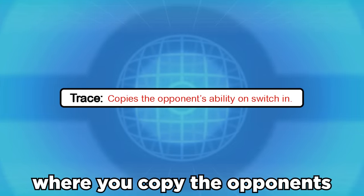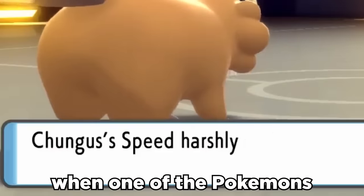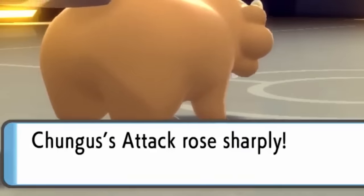Gardevoir has the insane ability called Trace, where you copy the opponent's ability when switching in. Simple is a very rare ability — when one of the Pokemon's stats are raised or lowered, the amount is doubled.